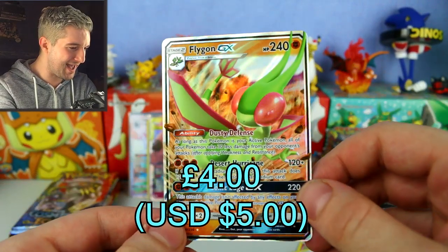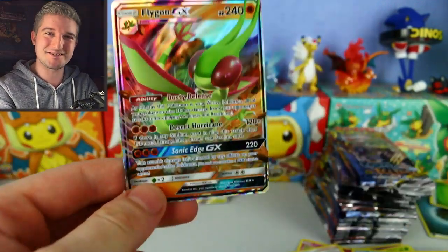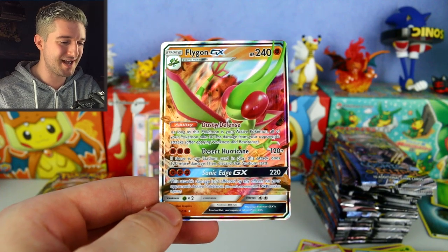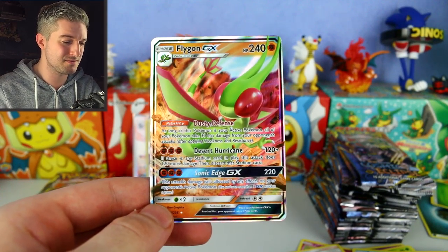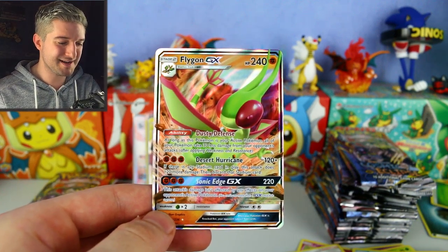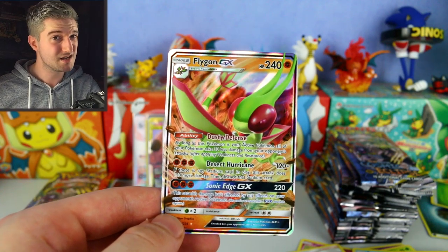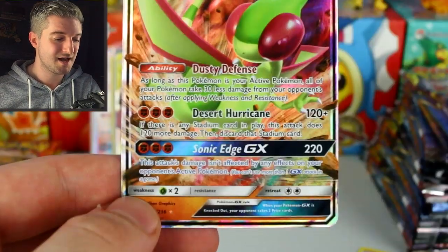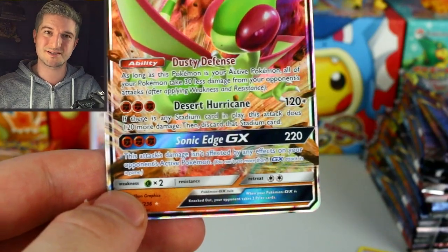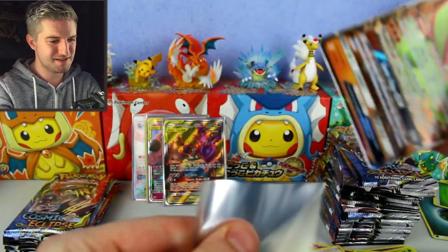And a Flygon GX — four GXs so far on the left side with six packs still to go! Flygon GX: Dusty Defense ability — as long as this is your Active Pokemon, all your Pokemon take 30 less damage. Hurricane does 120 plus 120 more if there's a Stadium card in play — so 240 for three Fighting energy. Sonic Edge GX for three Fighting does 220 damage, unaffected by effects on your opponent's Pokemon. It's okay but probably not playable at the moment.